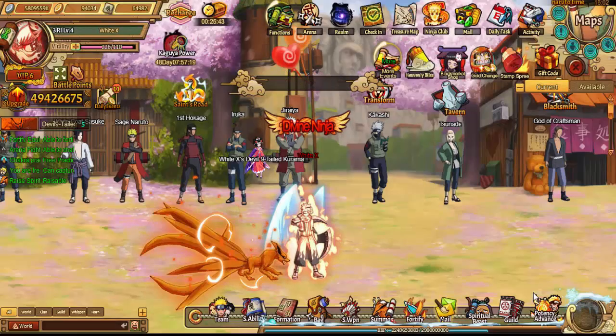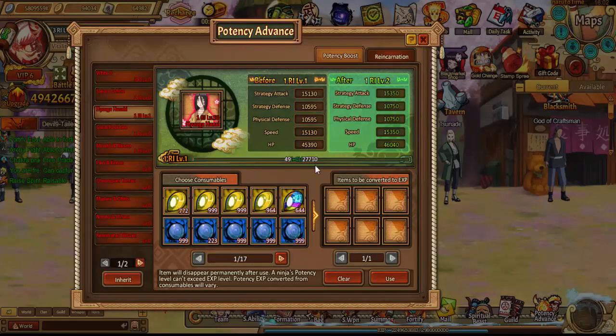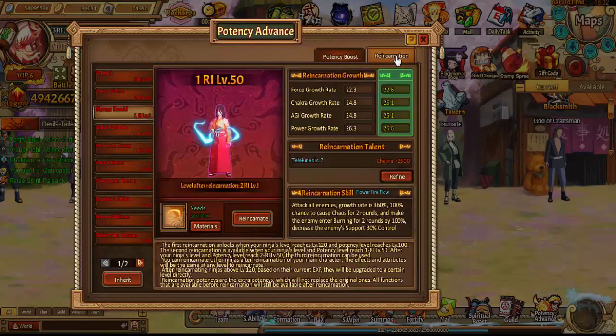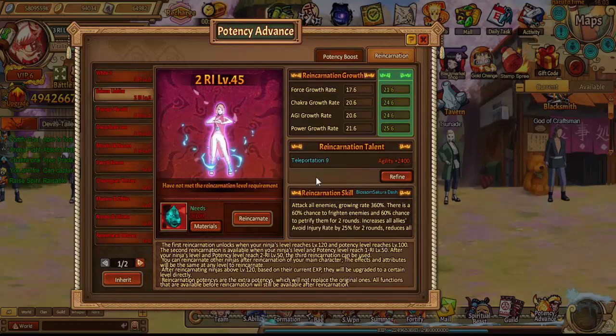Reincarnation — you can reincarnate each ninja: first, second, and third reincarnation, which gives them some good stats. Then you have the reincarnation talent, which you find using coupons. I just got Chakra at seven and I don't want to mess that up right now. She also has Teleportation at nine, and I think the highest is ten, which gives you a good little boost.